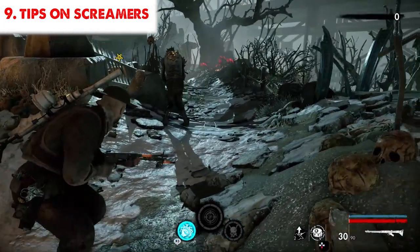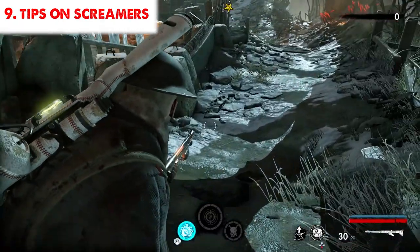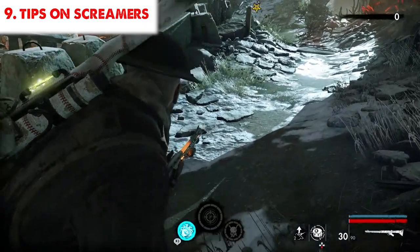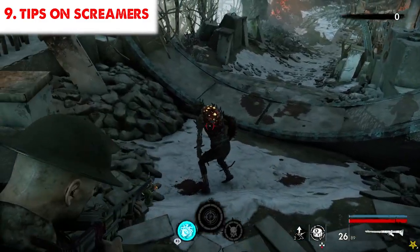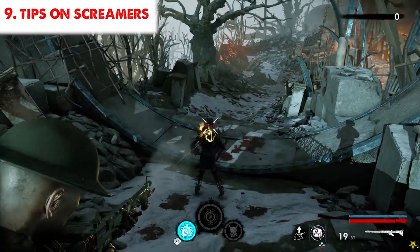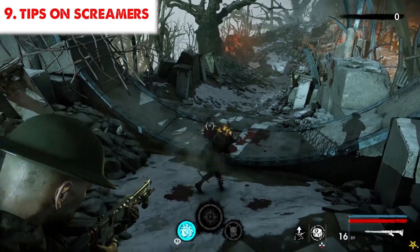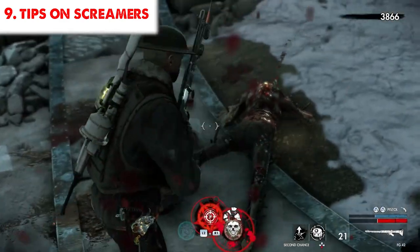Let's talk about the most annoying zombie in the game — screamers. For new players, screamers are pretty scary because you can literally use all of your bullets across all your guns and not kill this monster. The weak spot is on its back, but it rushes so much it's hard to breathe sometimes. Luckily, you can do a takedown on the screamer just like any other zombie.